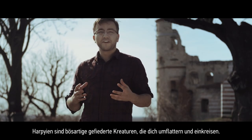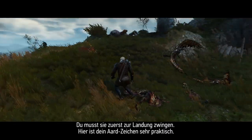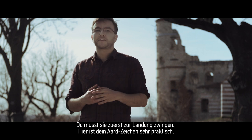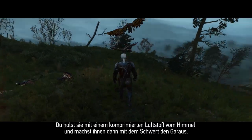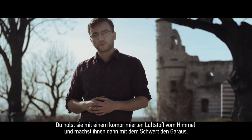Harpies are vile feather creatures that fly around you and circle you. The only way to deal with them is first to bring them down, and that's where your Aard spell comes in handy — a sort of compressed air that will bring them down to the ground where you can finish them with your sword.